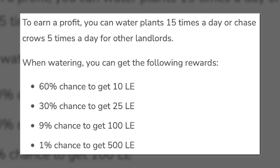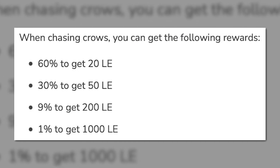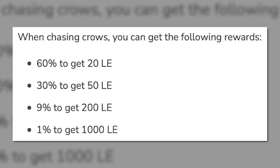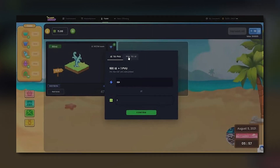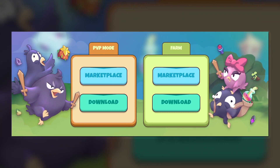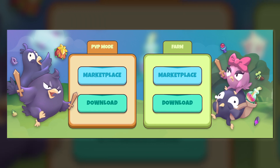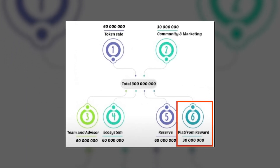Watering gives you between 10–500 light energy and chasing crows will give you 20–1,000 light energy. Once you've collected this light energy, you convert it to PVU tokens at the rate of 100 light energy per PVU. PVP mode is still being tested and in-game tokens for this mode aren't real yet. But just like Axie Infinity, which lets you earn smooth love potions, you'll be able to earn PVU tokens in Plant vs Undead. According to the game's white paper, there are already 30 million PVU tokens that have been allocated as platform rewards.